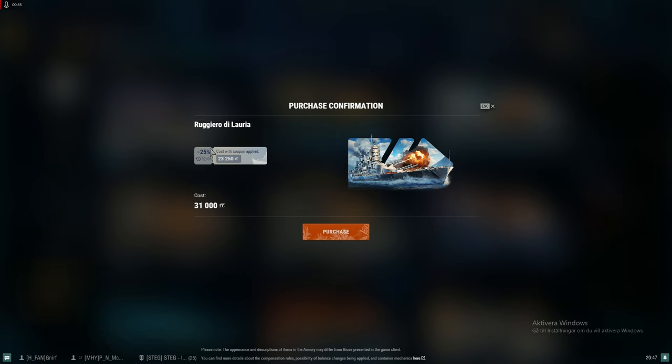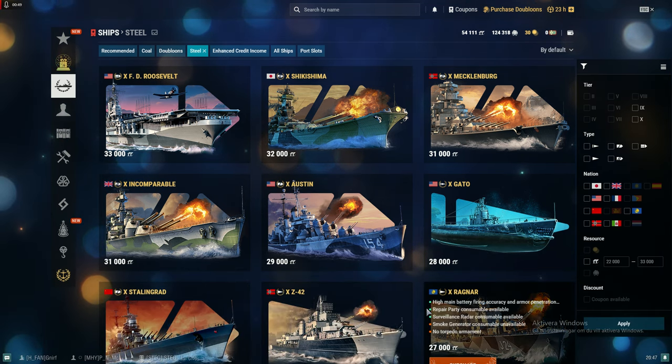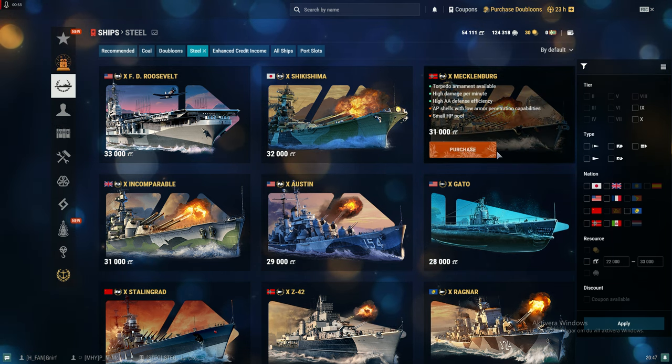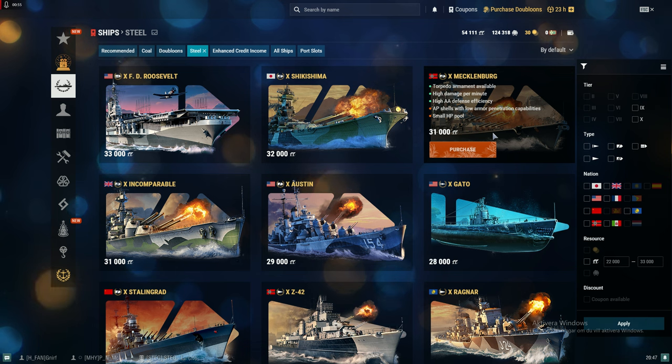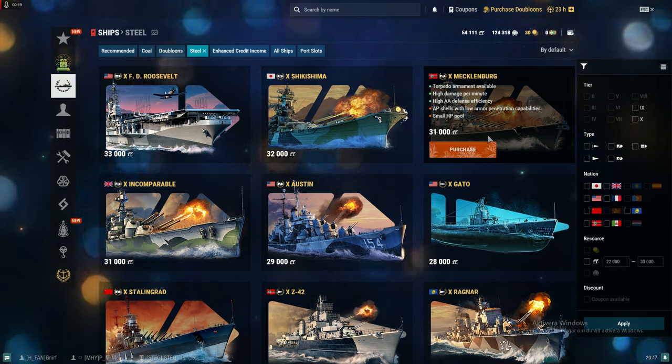The Re' d'Italia / Laurea — and you can also use coupons, don't forget. I believe it's a pretty damn good purchase at 23,250 steel. I'll also show you exactly the best way to increase your resources if you have a lot of free experience.